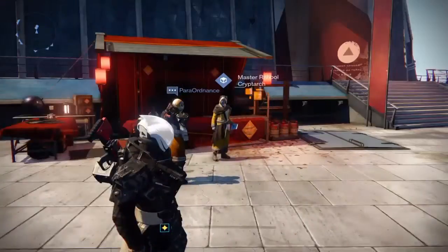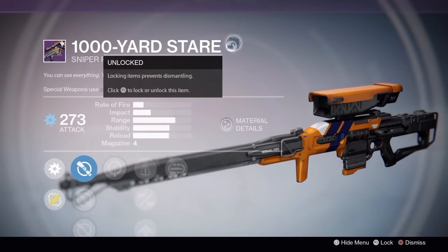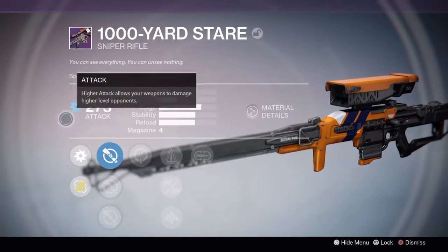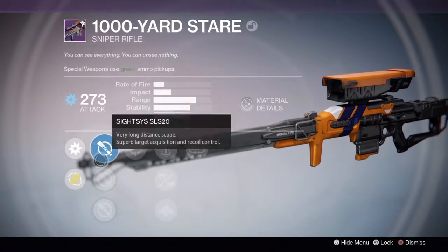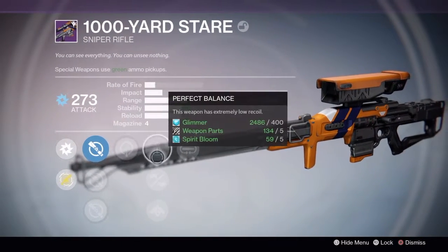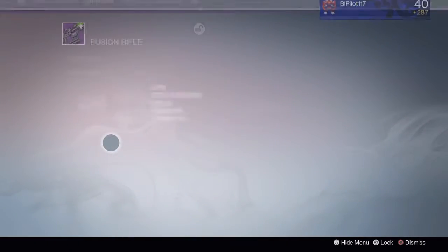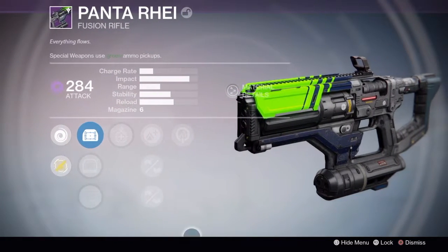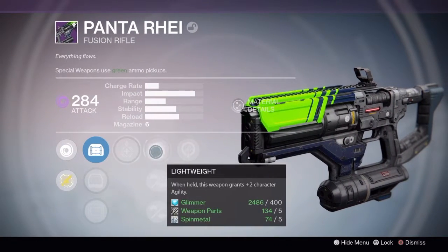I'm going to fix my inventory and look at the good legendaries I got. This is one of the legendaries — A Thousand Yard Stare. I had one of these before but this one has a much better attack, so I kept it. The perks on this are these. I also got Panta Ray — good looking fusion rifle. The perks on this thing are these, you can pause the video if you want.